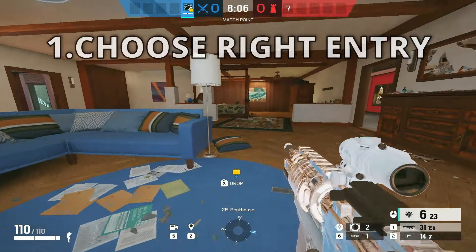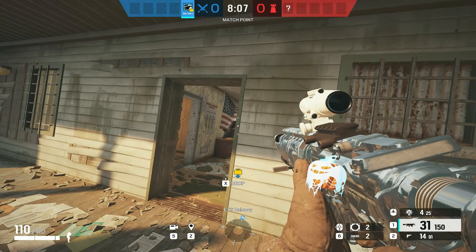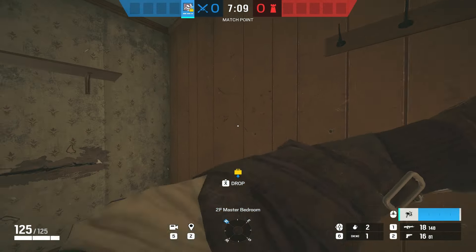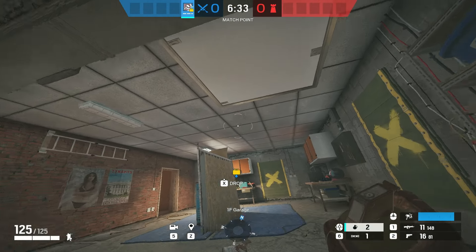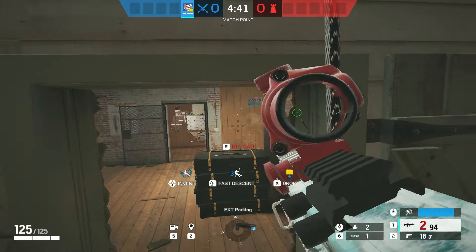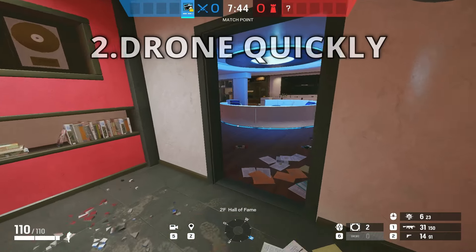The first and most important thing is to choose your entry. There are some spots on different maps that are hard to push — like Oregon master balcony, where people can quick-pick you, hold you with a shotgun, or wall bang you from army. That's why it's better to choose army window as an entry, because if the defender plays in army, you or your teammates can nade him from below or from the window, floor bang him, or wall bang the hallway. Instead of you being at a disadvantage, they are.